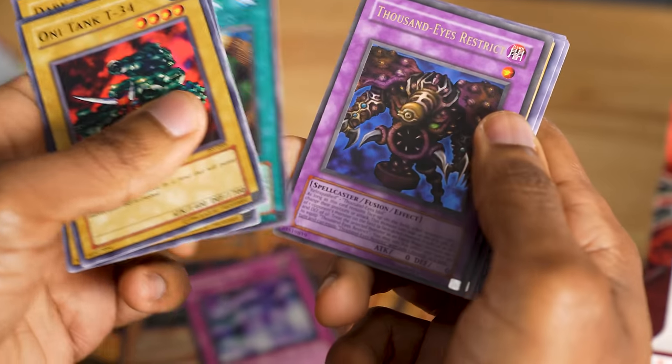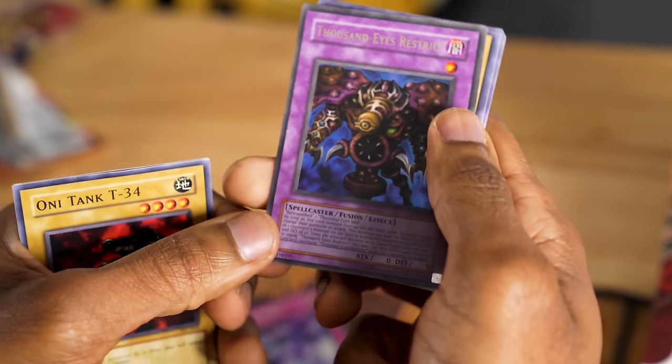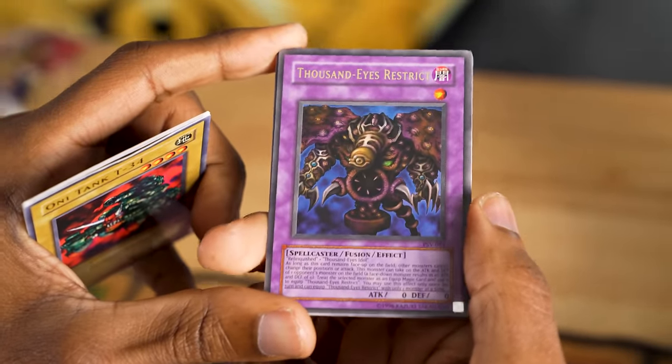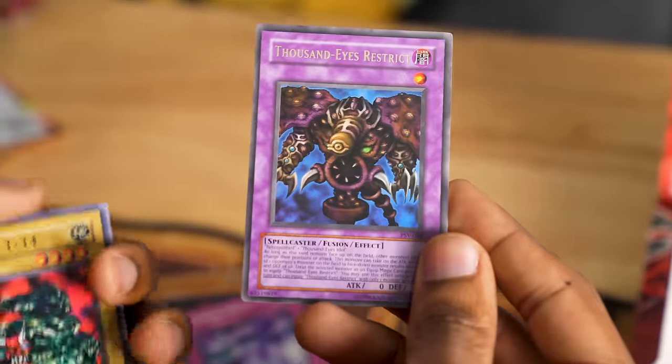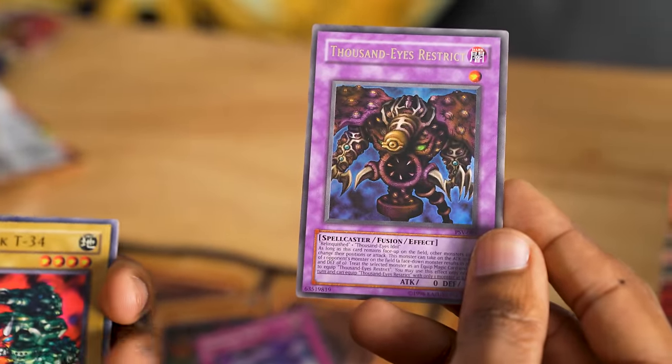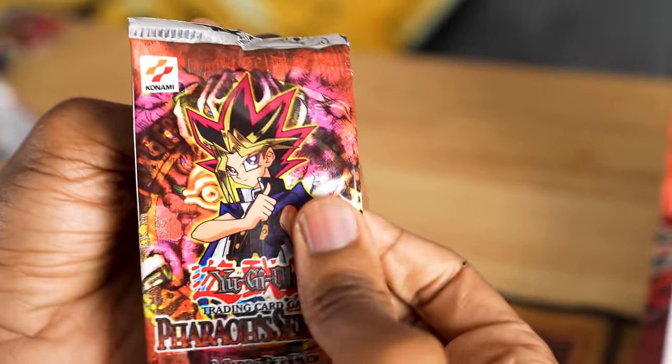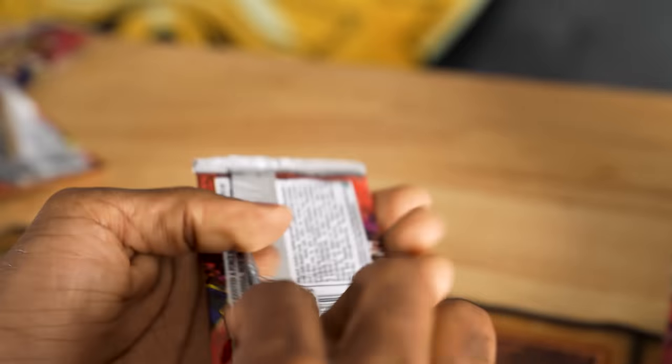Insect Imitation. Thousand-Eyes Restrict — a really powerful ultra rare card, although one I don't think I'll be able to use because I don't have a copy of Relinquished. A very nice pull though, just not exactly one I'd prefer to have for my deck.